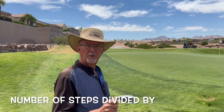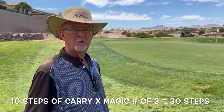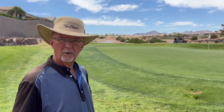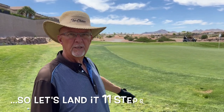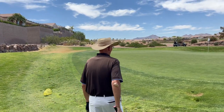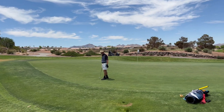I measured it — I walked from the flag to my ball and it's 32 steps. Now I divide by my magic number. Say I want to use a pitching wedge; my magic number for the pitching wedge is three. So 32 divided by three: ten would get me 30, which is short of the hole. Eleven would get me 33 — one step past the hole, which is probably fine. So three times eleven gets me 33 instead of 32. I step off eleven steps from my ball, and I'm right in here for distance.